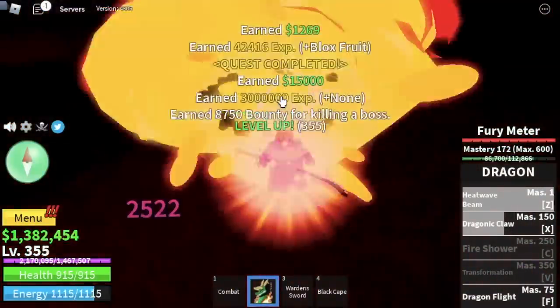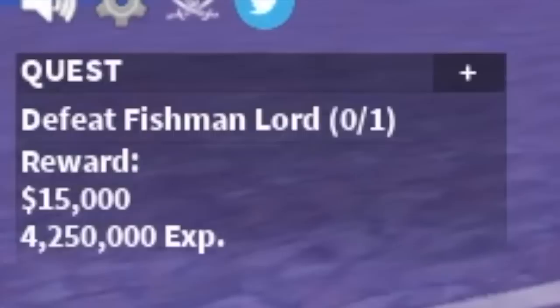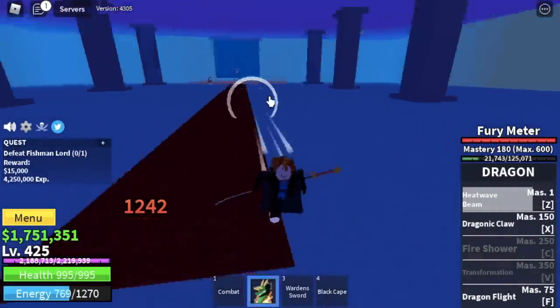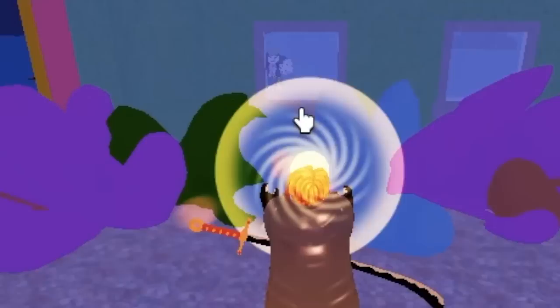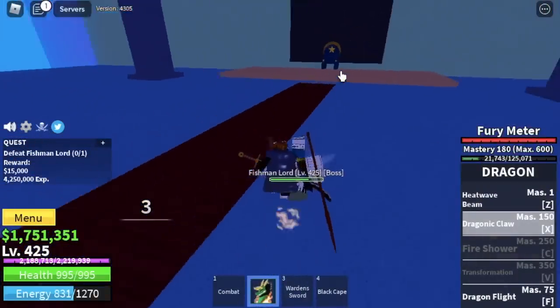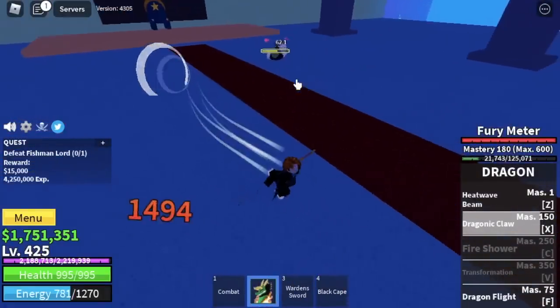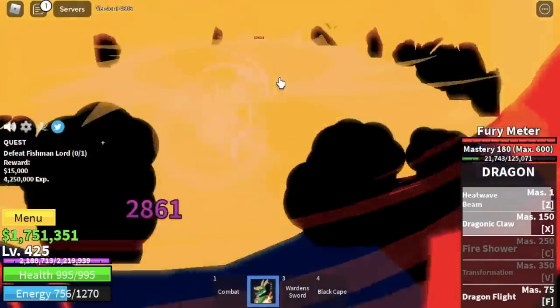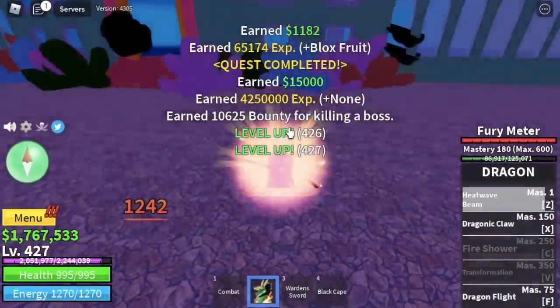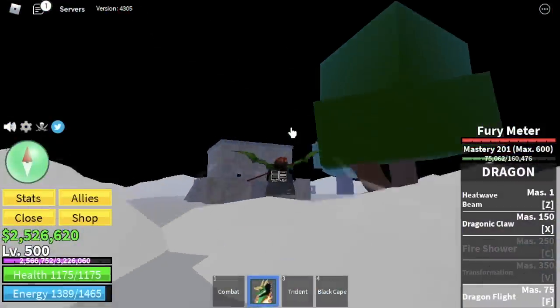The goal here is to reach level 425. Next area, the Underwater City. We're going to focus on the Fishman Lord. Just lure him here, look for a window of your choice, and use your Z Skill. I'm going to show you why we didn't use our wall strategy — if you use your X Skill, you will go through the wall. That's why we didn't use it with the Warden, Chief Warden, and the Swan. The goal here is to reach level 500.